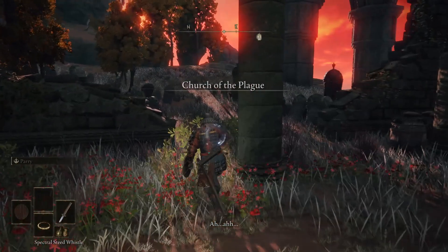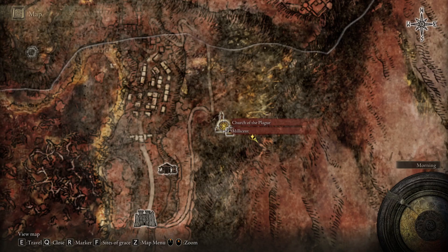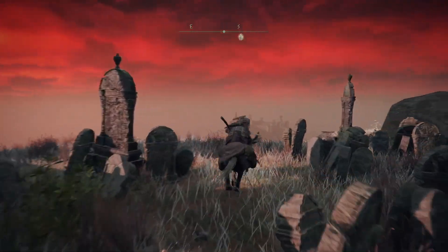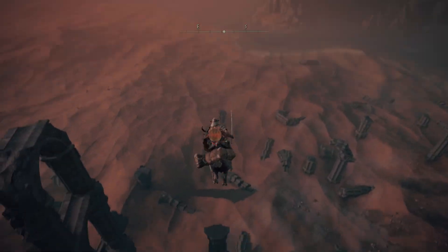The easiest way to navigate to the needed cliff spot is to go to the Church of the Plague, where you initially find Millicent, then head over to this exact spot along the cliff sides that overlook Radahn's arena, as it is more open going into his arena, with fewer cliffs to otherwise land onto outside of it, to then revive at the Site of Grace.